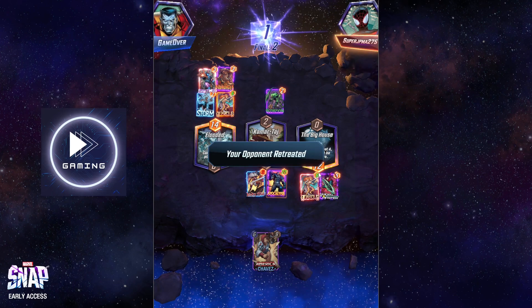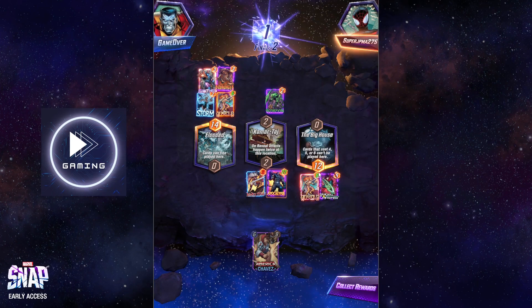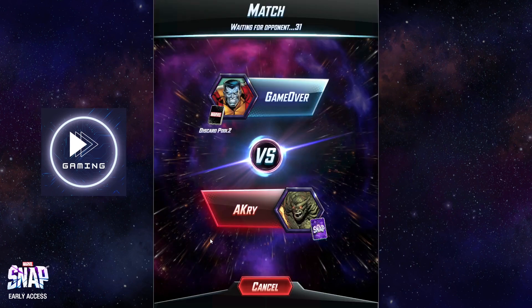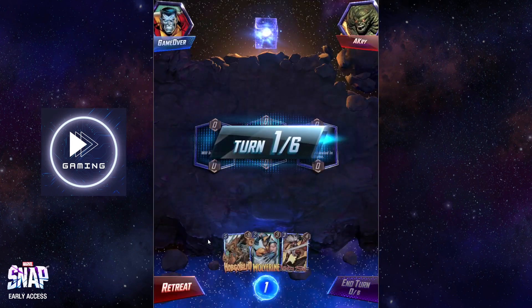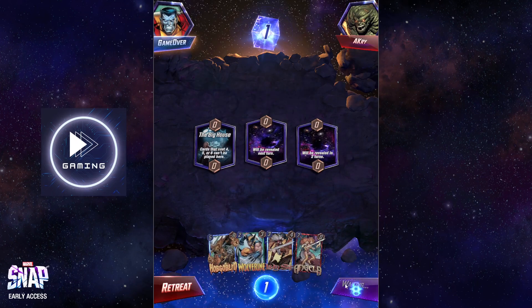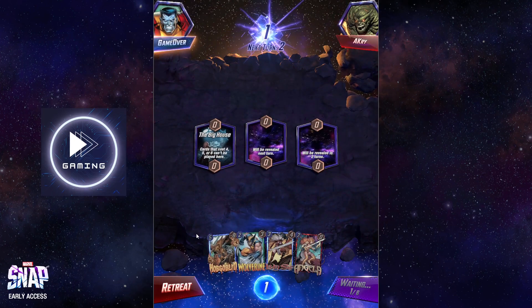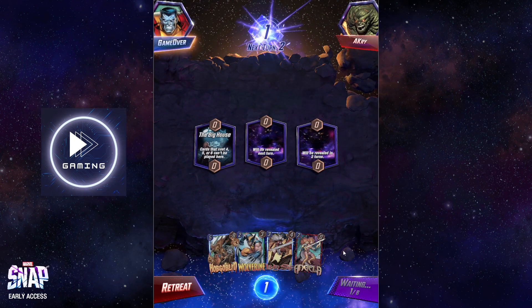Yeah, retreated — easy win. Yeah, that was a nice one. Okay, not too bad of a starting hand. Angela turn two is fine. That was a really quick snap — Big House is fine for us.